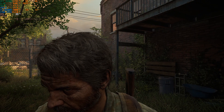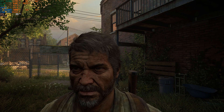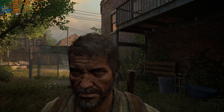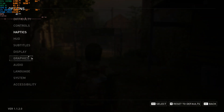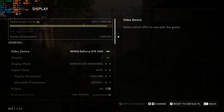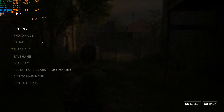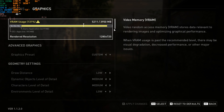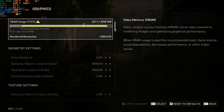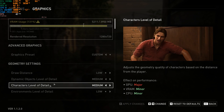The Last of Us Part 1 runs so beautifully with the FSR3 frame generation mod injected into the game. Just to show my settings quickly: in terms of display, I'm at 1080p FSR on quality, and for graphic settings I'm using a mixture of medium and low generally, a couple of things on very low, but character textures and dynamic objects level details on medium.